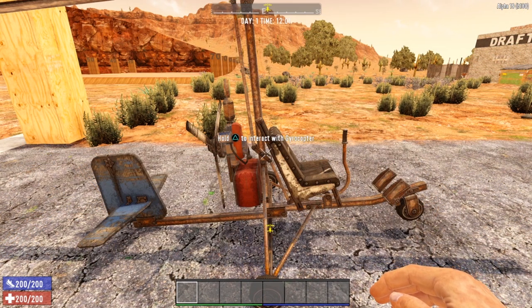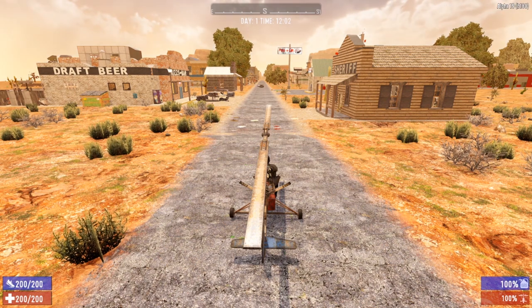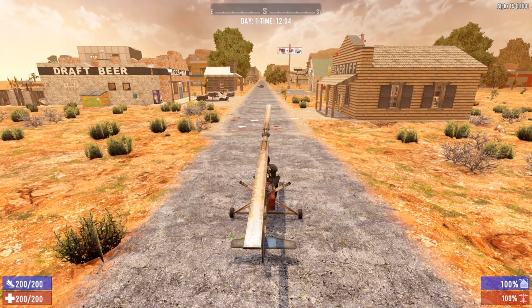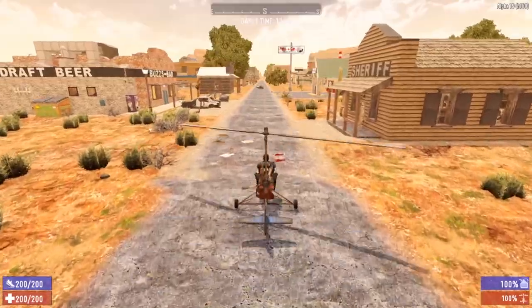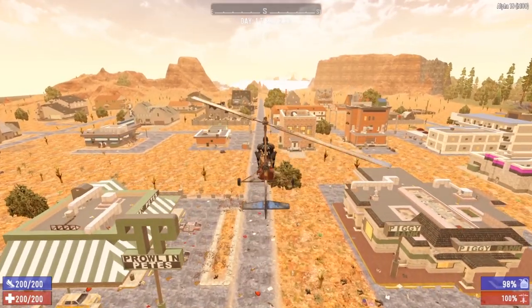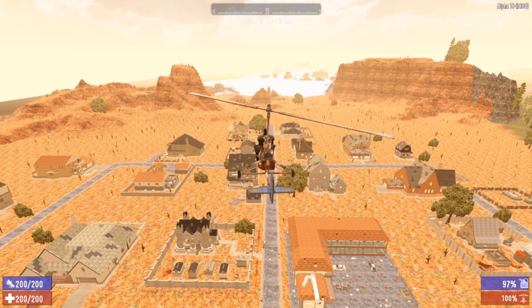I would recommend all controller users put the controller down and use mouse and keyboard for the gyrocopter. The main issue is that on the controller there is currently no way to put your nose down. You use the X key to raise the nose and lift into the air, but there's no button to level off. The right trigger gets you up to speed, X brings the nose up, but none of the controller buttons will actually level off the gyrocopter — it just keeps going up unless you use the keyboard and hit C to level off.